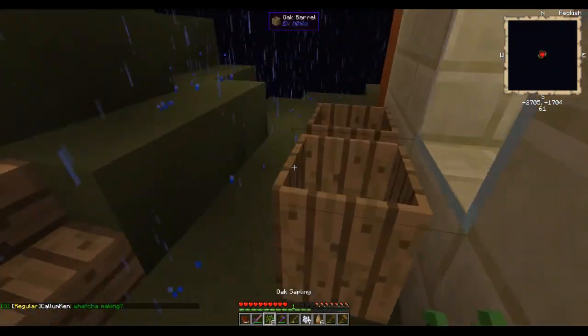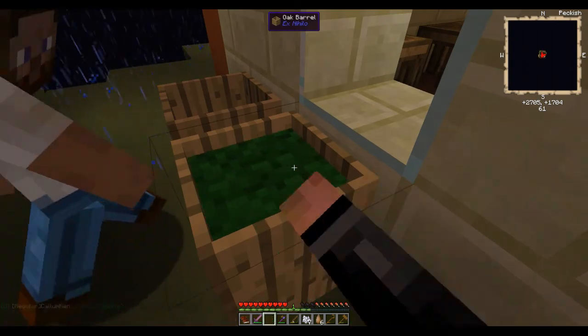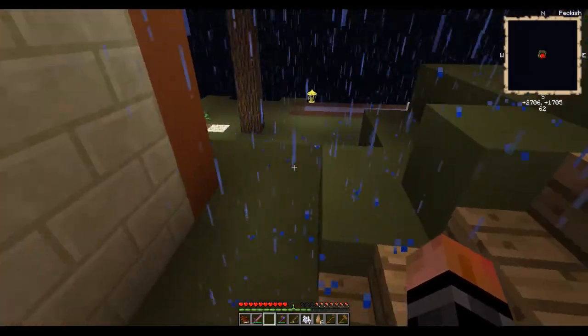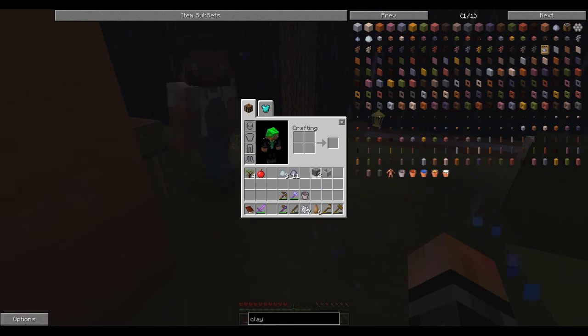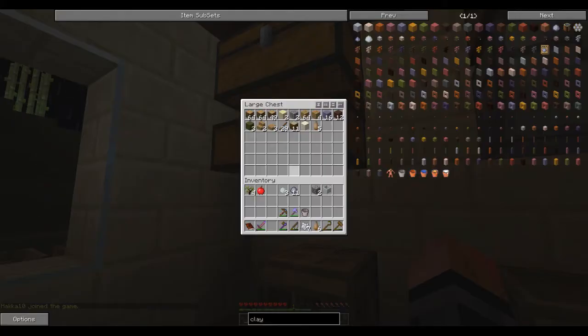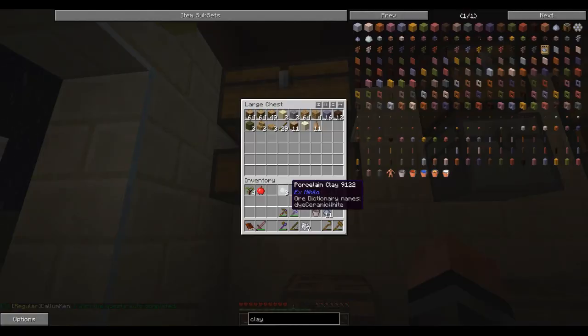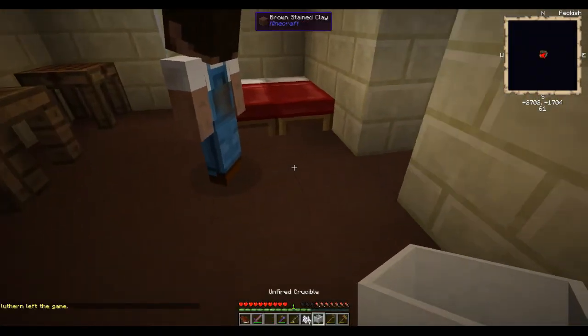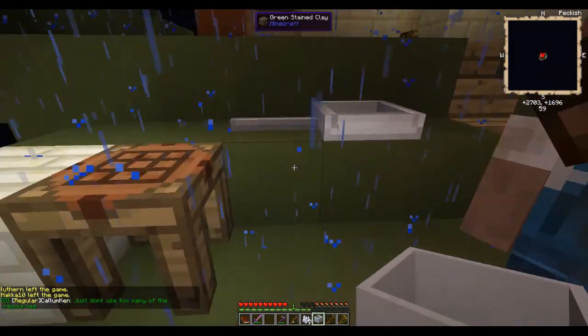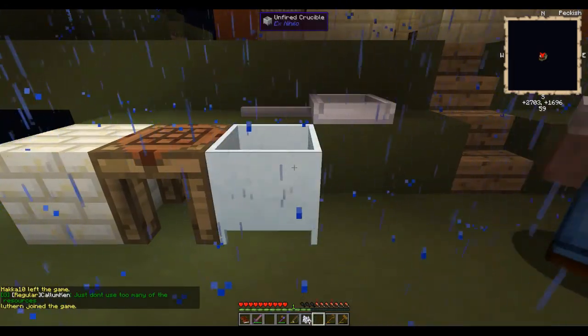Get that in there and get the cobble going. Assuming we get four pieces of stone — we've got two cobblestone already, but we still need one more piece. Let's get some wood. Where do you want to lay down the slab furnace? Outside? Like right here? Yeah, there we go.